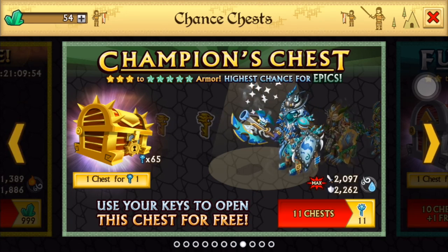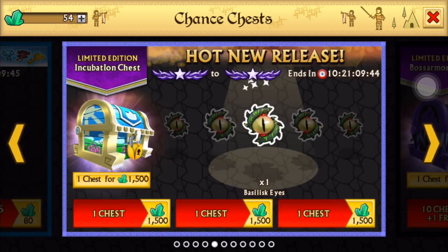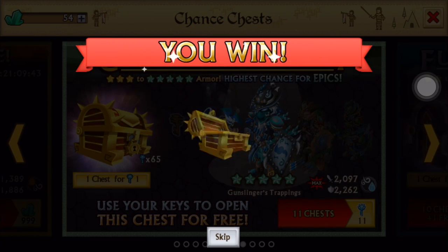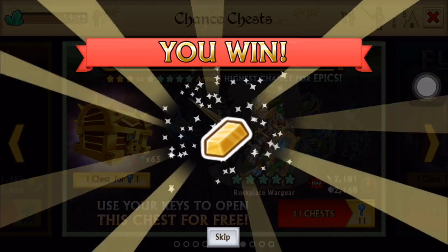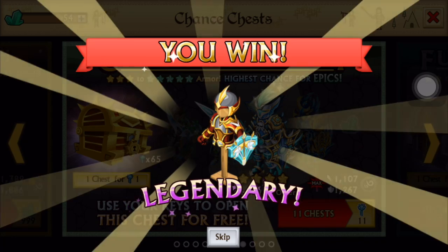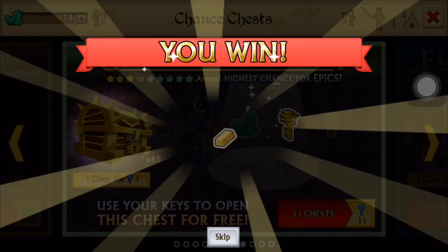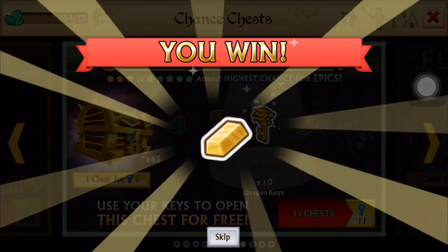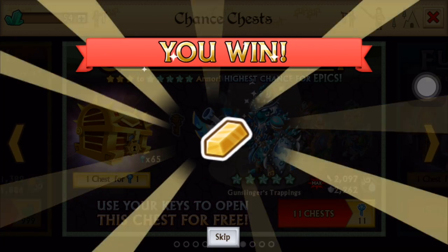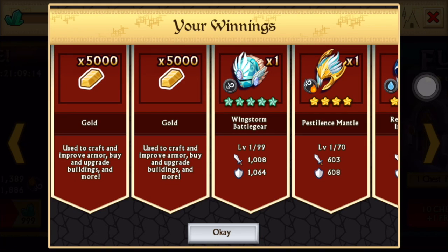We got 65 champion keys — I don't think I have any other keys. Let's do that. Gold, more gold. An epic — that's really nice, my first epic. Legendary — you can infuse those legendaries for epics as well. Hopefully some dragon keys, I definitely need those. Another epic. More gold. The gold amount on this chest is really really bad — like 5,000, 1,000, 10,000. It's not that good.